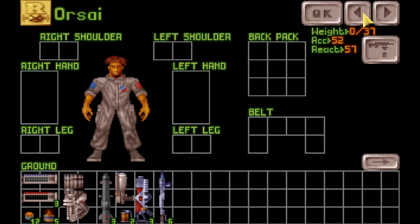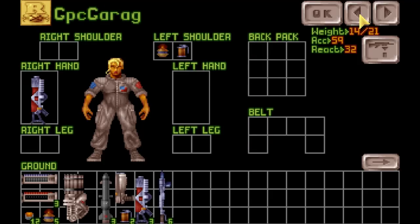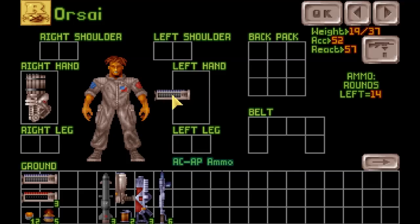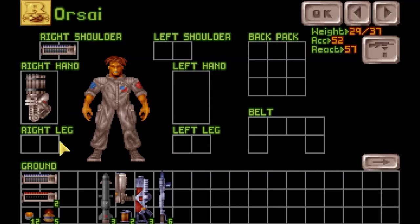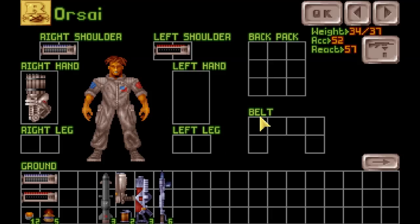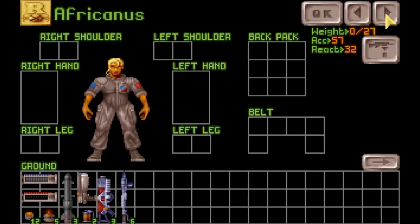Orsai has 37 strength and 52 accuracy. Who has a better strength-accuracy combination? Nobody. Orsai, you are the autocannon man. Orsai, Orsai — he's our man. If he can't autocannon, no one can. That's all you get. Africanus, you're going to be a standard rifleman. We are also going to need to hand out Electro Flares like candy, because without Electro Flares, we are doomed.